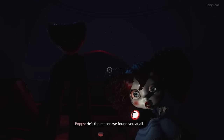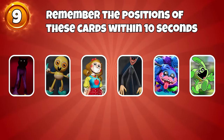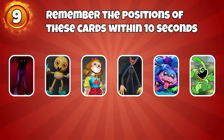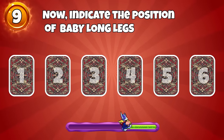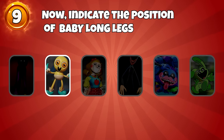He's the reason we found you at all. Round 9, remember the positions of these cards within 10 seconds. Now, indicate the position of Baby Long Legs. This is the correct answer.